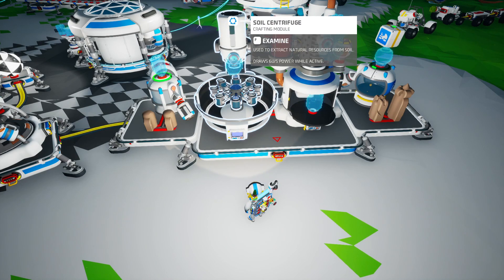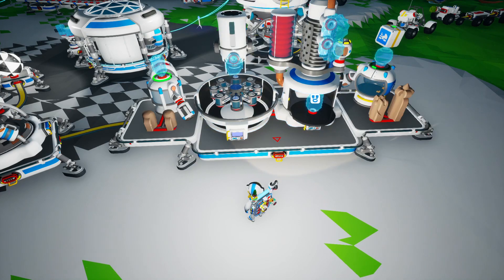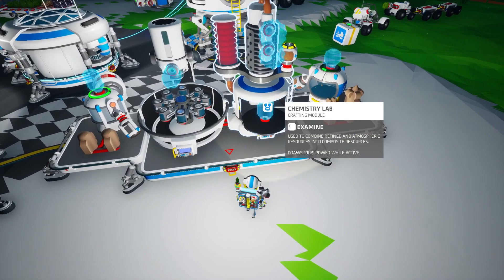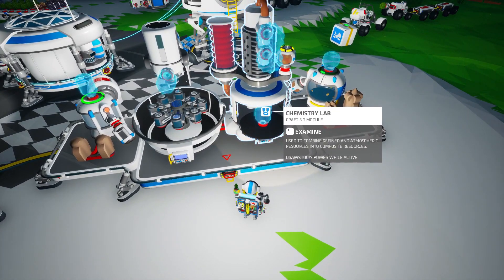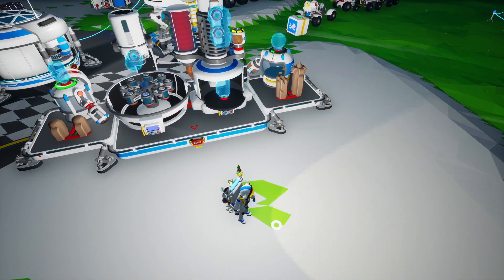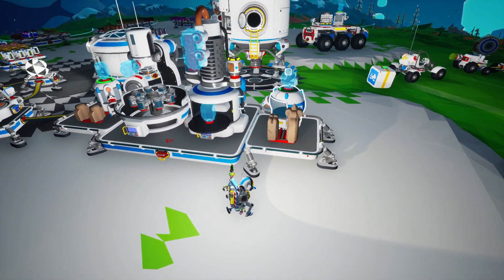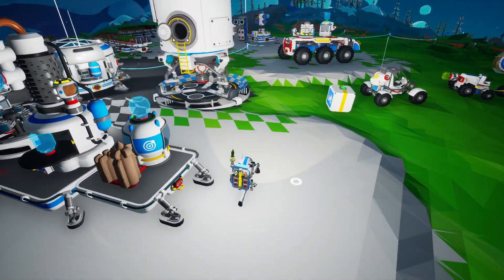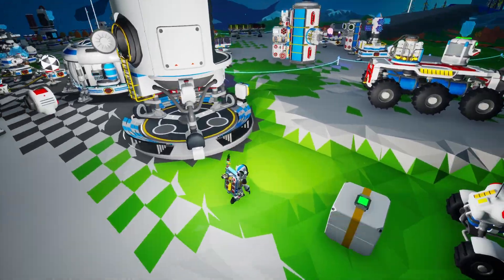We'll put the pawns in front of the soil canister and the rook and king in front of the gas canister. Now the only place the outputted ammonium can go is onto the chemistry lab, and the hydrazine that gets generated has nowhere to go at all — it will always sit there until the auto arm we're going to build picks it up and puts it into the hydrazine canister, which I think is a fluid canister.